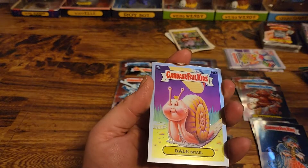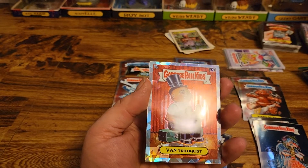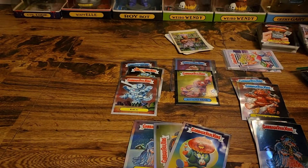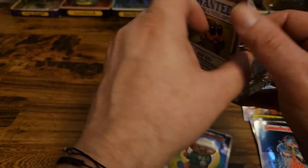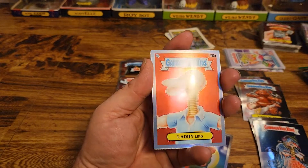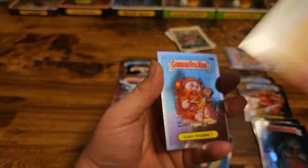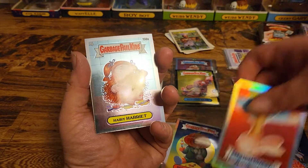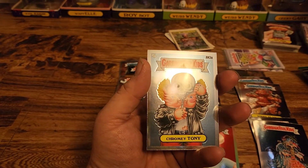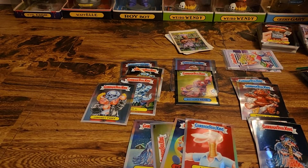We have Nikki Hickey, Dale Snail, and Van Triloquist in the Atomic. Two packs left. Foxy Francis, Larry Lips — see your refractor action right there. Harry Harriet, Chromie Tony, and the all-new — he's looking cool, we'll put them over there for now.